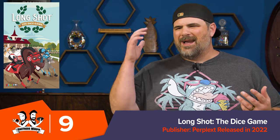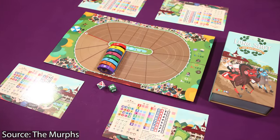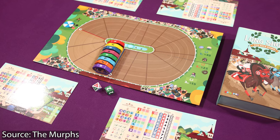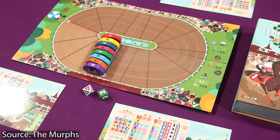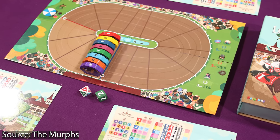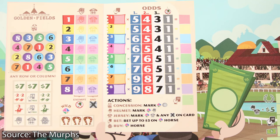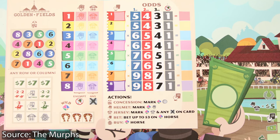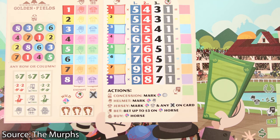Number nine is Longshot: The Dice Game. This definitely goes down as one of the biggest surprises for us. We covered this game a long time ago when it first hit crowdfunding. It is a roll-and-write horse racing game where you make wagers on which horse you think is going to win the race. You have the ability to augment the race a bit — moving certain horses forward or making it more likely that a certain horse will activate. You're completing rows and columns of concessions to get various bonuses like money and free bets.